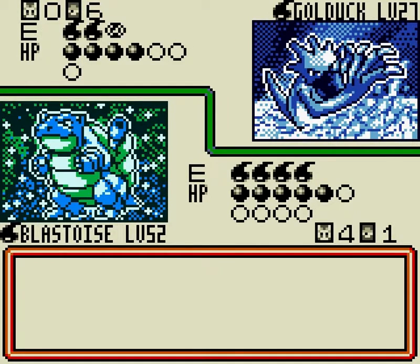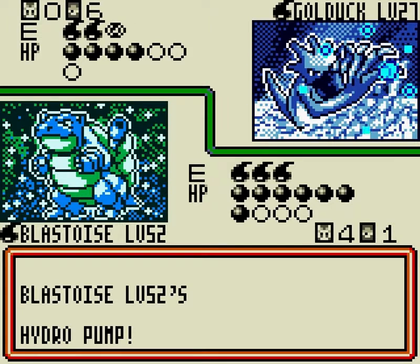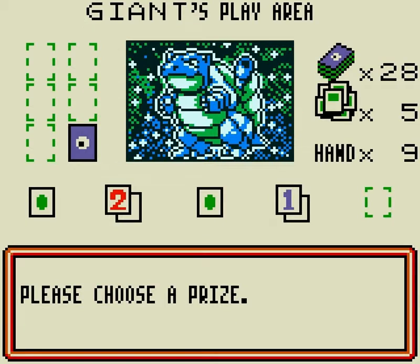So this is the Golduck — all he's left with is the Golduck that already has damage on it. Even though he removed a Water Energy from me, we can knock it out this turn. And at long last, we have defeated the almighty Imakuni.